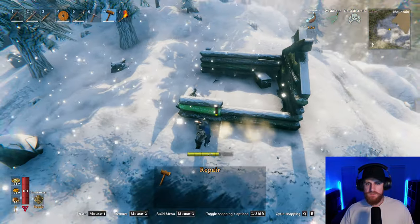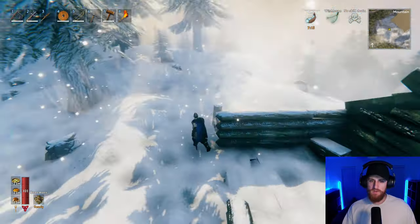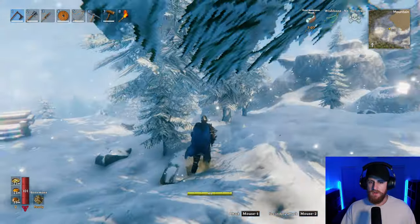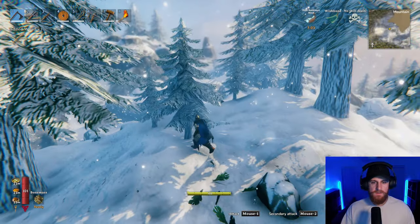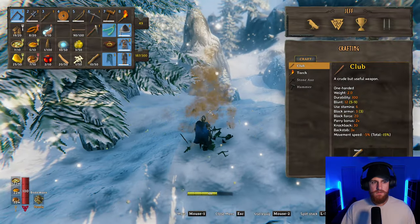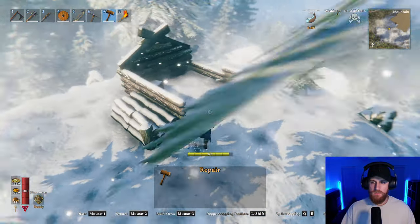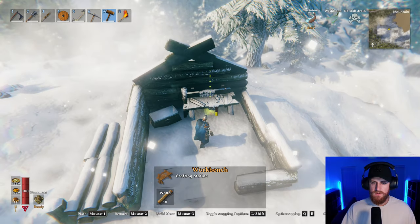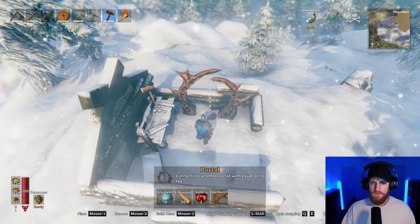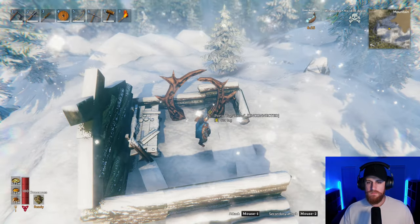Oh, I don't have a workbench. Let's get some wood, put down a workbench and a portal — this is going to be my little outpost. This is where I'm going to set up shop and store the silver that I get for this section. Because I'm going to want a lot of silver to upgrade everything. Man, the noises I'm hearing are a little sketchy.